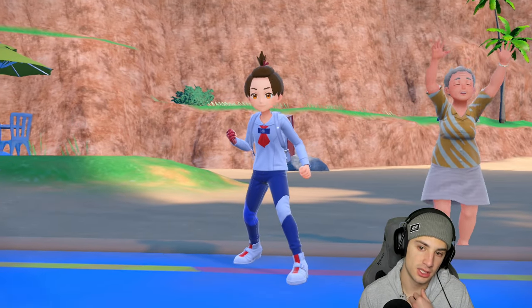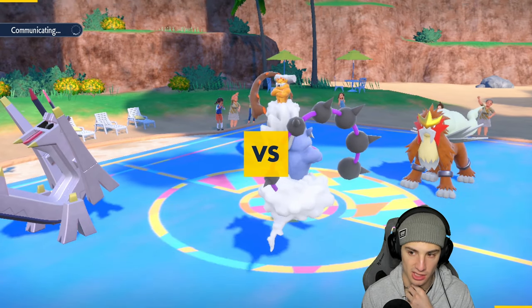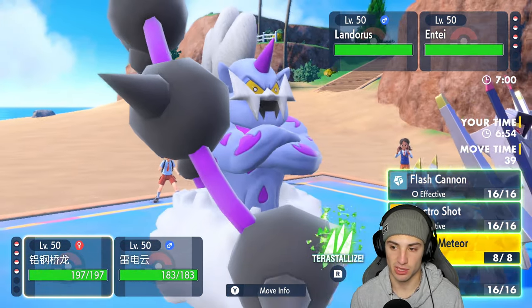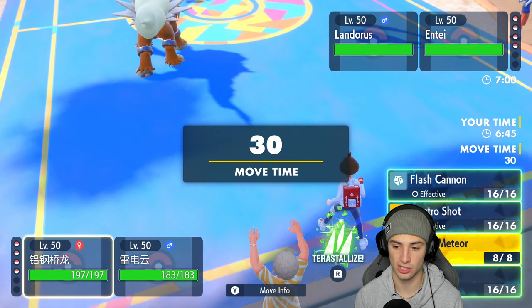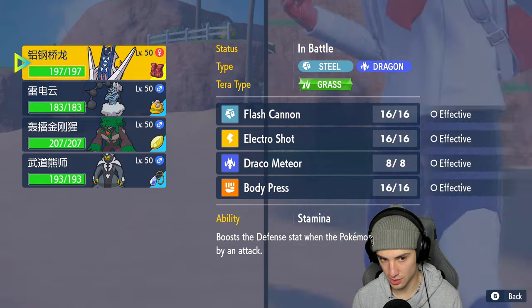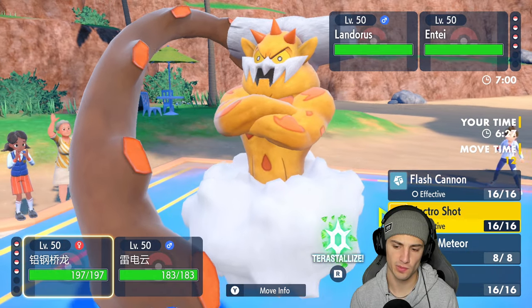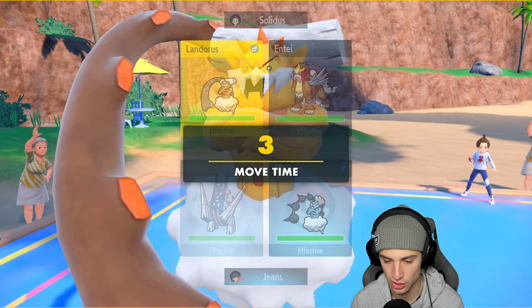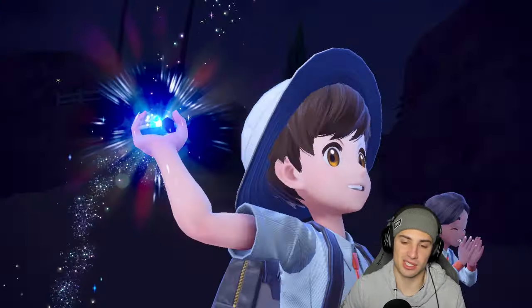They lead Entei and Landorus. I'll probably Tera-slize and just attack Entei — I could Electro Shot it too. Ground moves are a big threat. I decide to Tera-slize and Draco Meteor the Entei slot, and also throw a Thunder Wave on it. I ran out of time mid-decision, which kind of sucks — but at least I get this Tera turn.